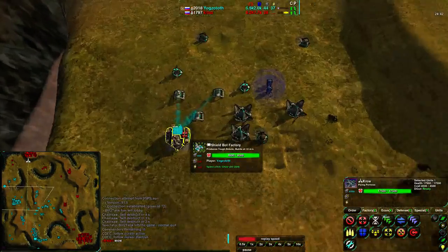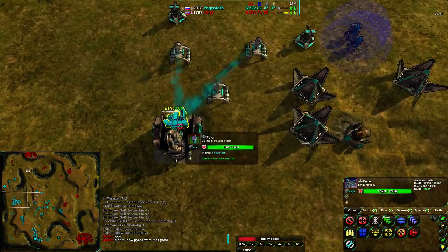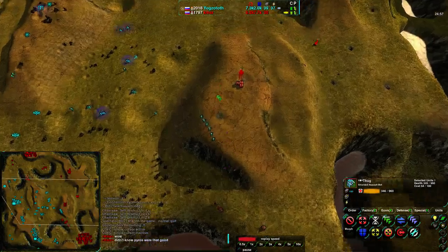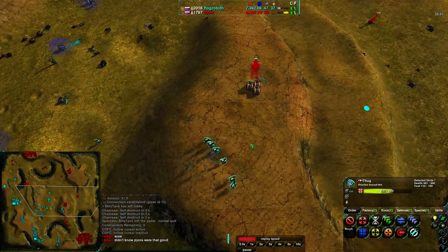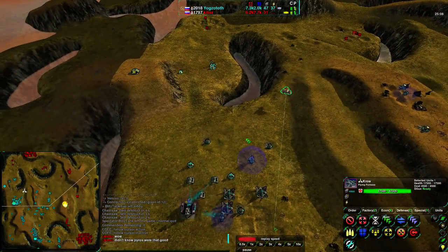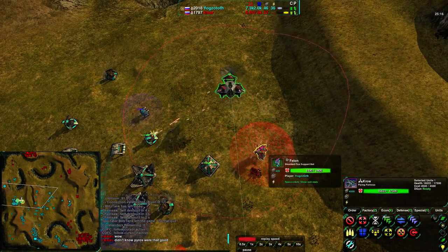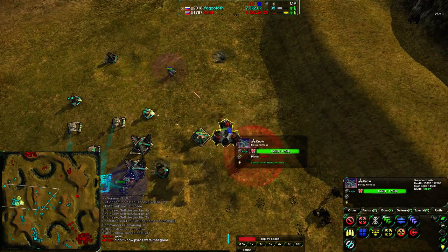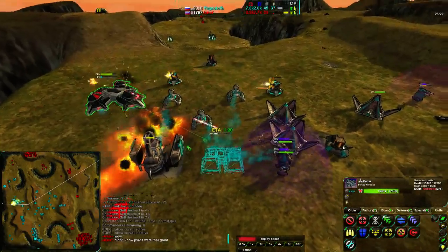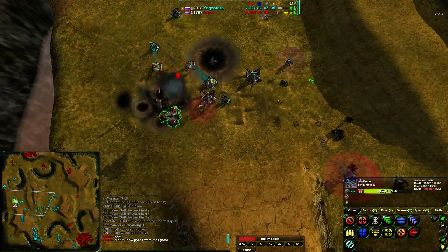The Crow needs to be used as efficiently as possible. K-Mar sees the Factory and is going for it — D-Gunning the entire Factory area, getting rid of the Factory, a Fusion Plant, and everything that was building Shield Bots. The Felon is still alive, but the Felon ball is not coming thanks to that attack. Now if he gets rid of the Jump Bot Factory it could work out, but Archangels are underway. He focuses a little too much on that and goes south — into a bunch of Defenders.